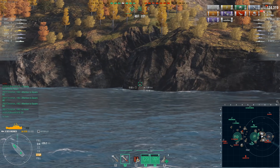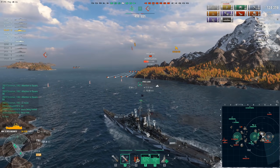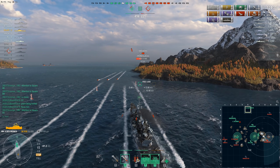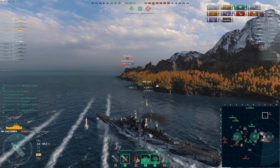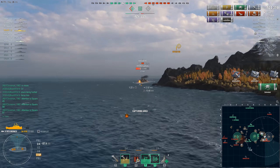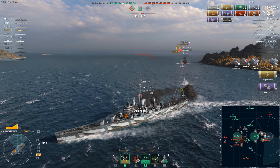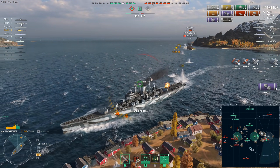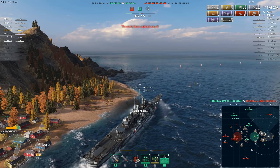He immediately fires up his hydro because the Zao has torpedoes and may have launched them, and also his radar to keep eyes on the Hindenburg, who also has torpedoes — and there they are. The Hindenburg has two sets of torpedoes on each side. Turning to comb the torpedo tracks may make him a sitting duck for any torpedoes the Zao launched, so he immediately turns back in. He's given uncomfortable broadside to the Hindenburg's eight-inch guns; since shooting at the nose of a bow-in Hindenburg is a waste of time with AP, he raised his sights and knocked out one of the Hindenburg's forward gun turrets. Paying careful attention to angle without running aground, he's got the Hindenburg too. This flank is now secure — well, almost. There may still be a Gearing around here somewhere.